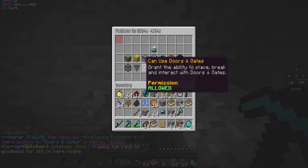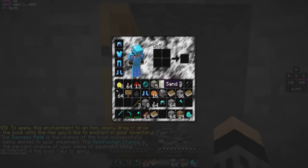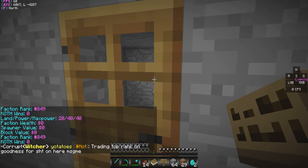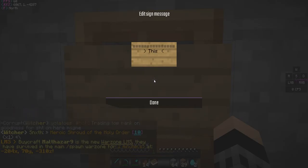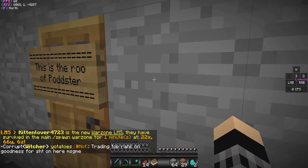If I go in here you should have perms to open the door. All right, that's cool. We can have another door here and give it to that specific user. Let's get ourselves a sign. This guy's name is Podstir. Making it nice and fancy — this is the room of Podstir.